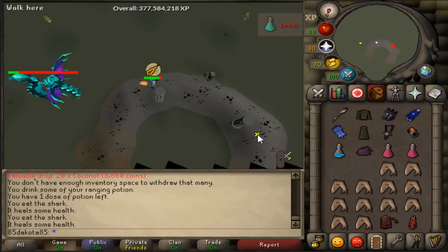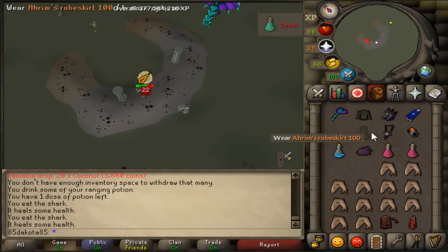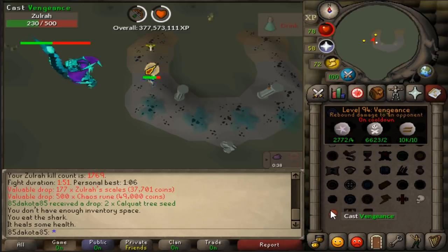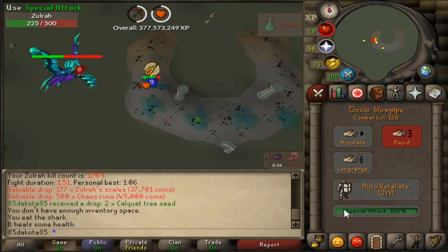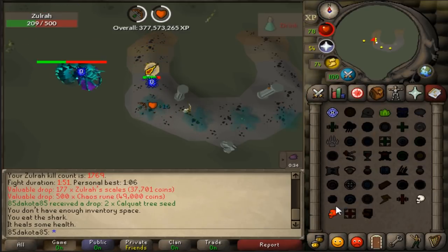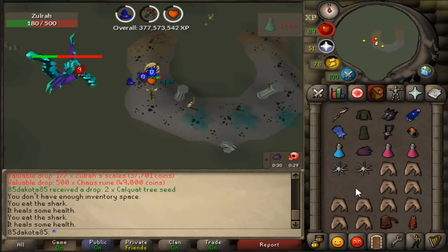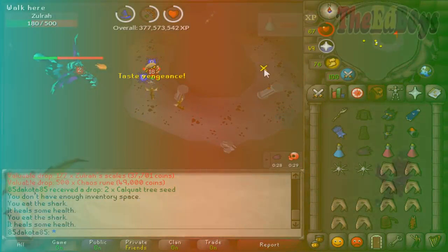You do want to fight blue Zulrah with your Range attack. Many people switch to a more powerful Range weapon on the final attack of the phase — for instance, a Dark Bow — to get some extra damage. I don't really take the time to go for that extra hit, so I'm not going to be showing it off. Also, if you bring Vengeance with you, the blue phase is when you want to use it.